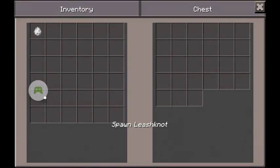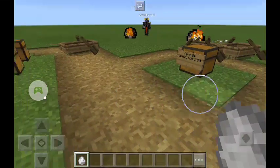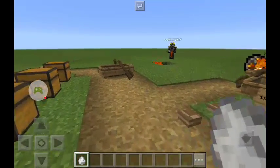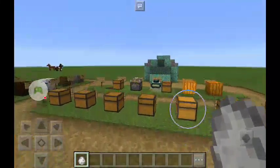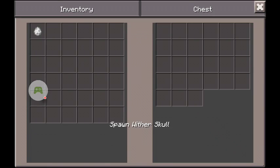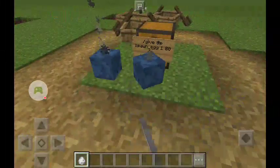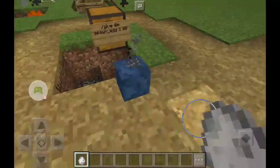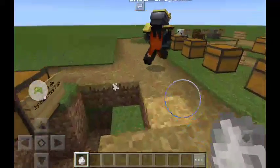Look at the size compared to this thing up here. That's a fireball. And this is a laser. Spawn. Wither. Oh my, they blow up. Oh, is that the thing that comes out of the Wither Balls?